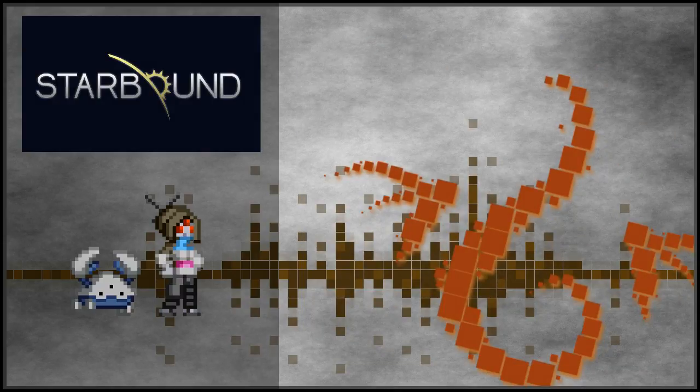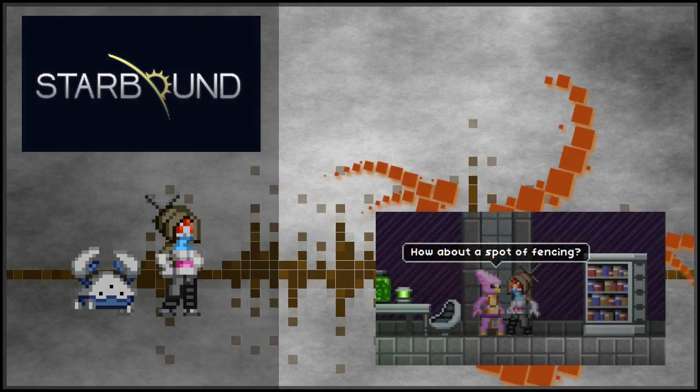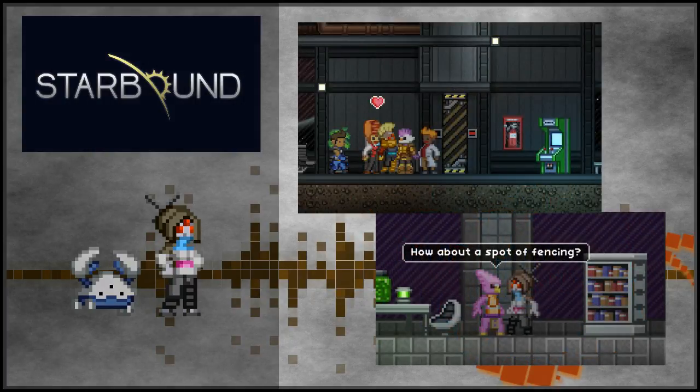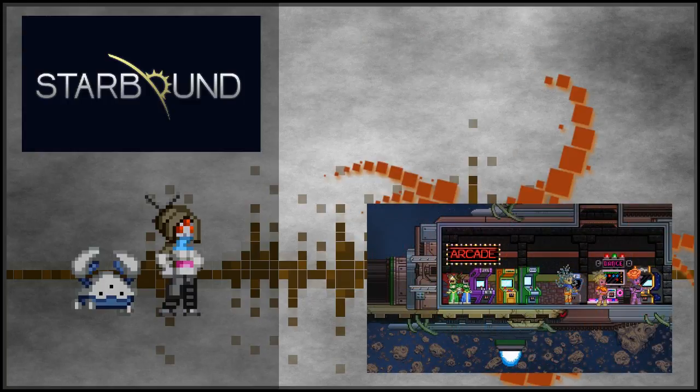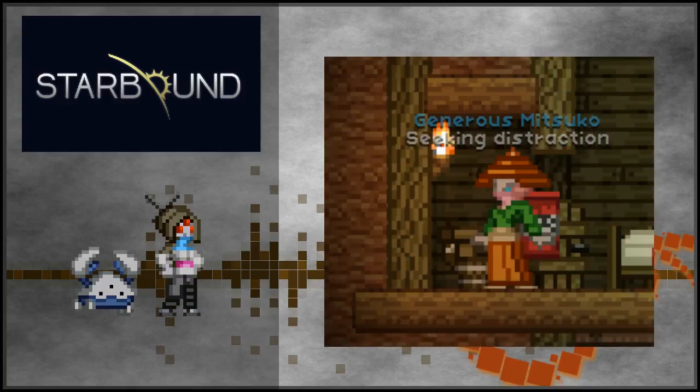But undoubtedly, the biggest new part of the update are the NPCs. They will now interact with objects and other NPCs — for example playing on arcade machines or chatting to each other. They have expressions too: happiness, sadness — you'll be able to tell what they're feeling at a glance.